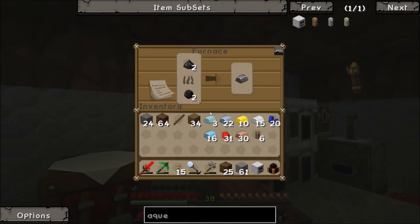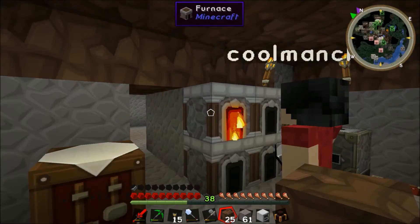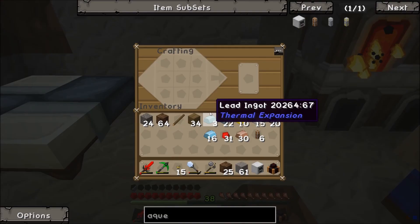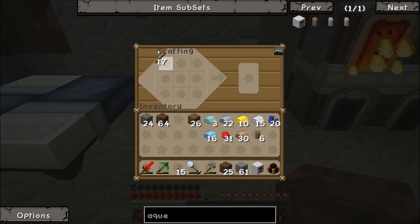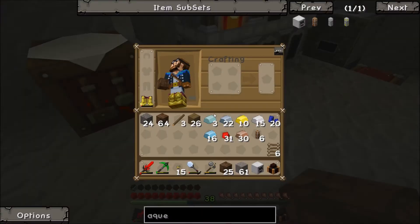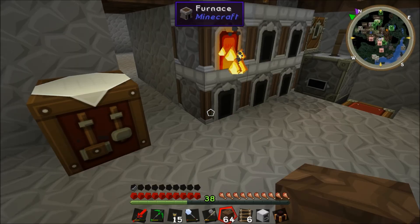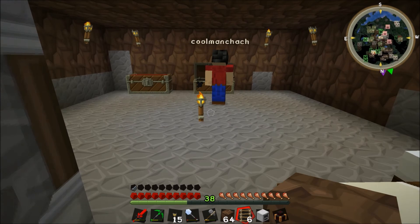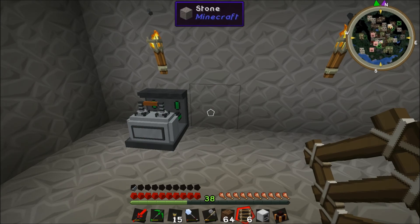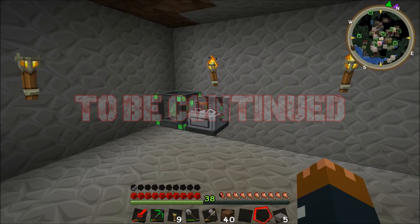Once we get the enrichment chamber we can use enriched coal which is much more efficient - one enriched coal for every five steel instead of two regular coal per steel. For an enriched alloy it's one redstone and one iron to make one enriched alloy. You put the iron ingot through the metallurgic infuser with redstone, then cook the steel dust in the furnace.